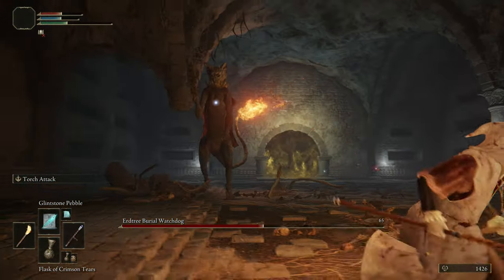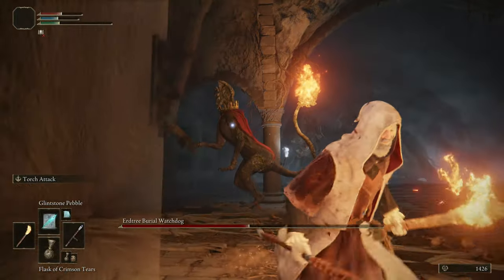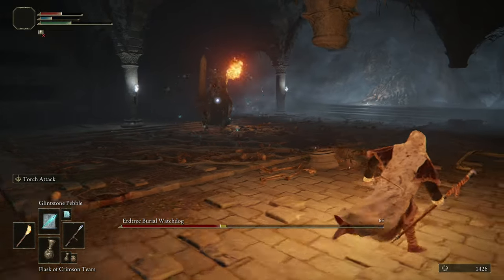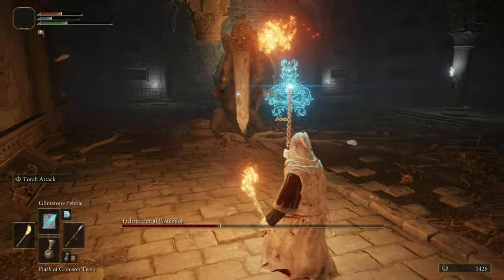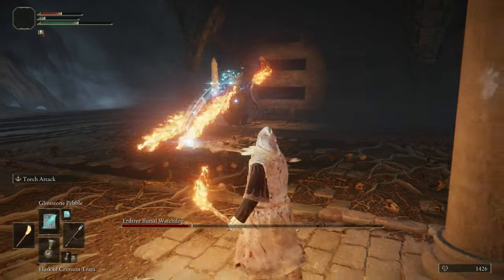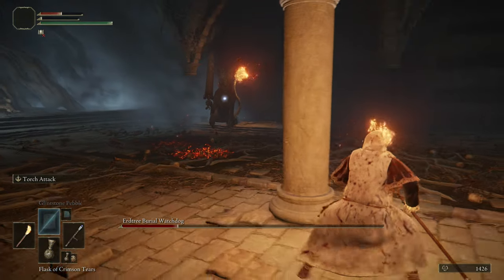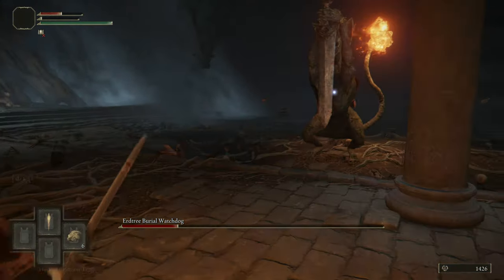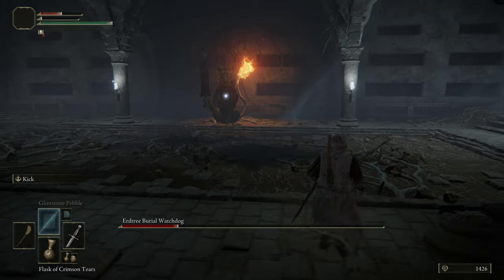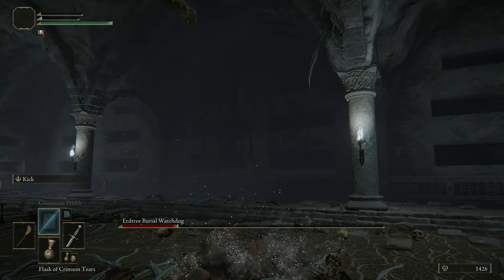Oh, you can knock down the pillars - that's neat. Heads up heads up - oh boy, that was close. About half health. This is not terrible but not great either. Run away. How far does that flame go? Not that far. I'm out - switch switch. Let's get some two-handed going. I can't heal, can't really do much of anything.